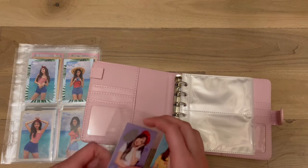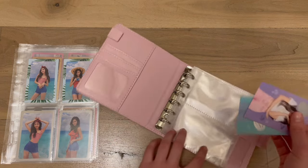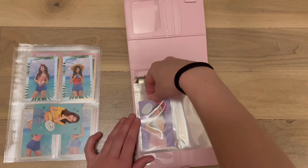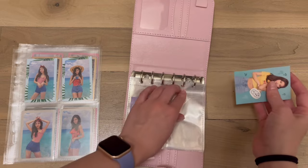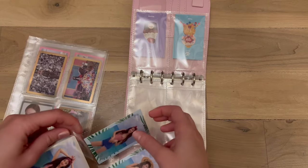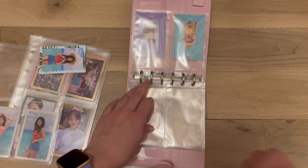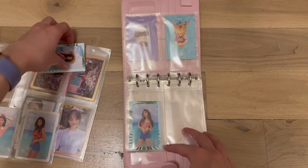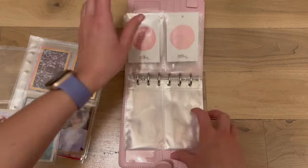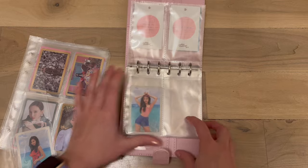We're gonna start with What is Love for the Twice A6 binder. These aren't sleeved but these are message cards so it is what it is. I'm actually gonna like this a lot. Should I do all the message cards then all the POBs, or interchange between eras? I'm gonna go by era for now. Do people have recommendations on how to decorate these felty binders? I don't really know how to put stickers on that material.